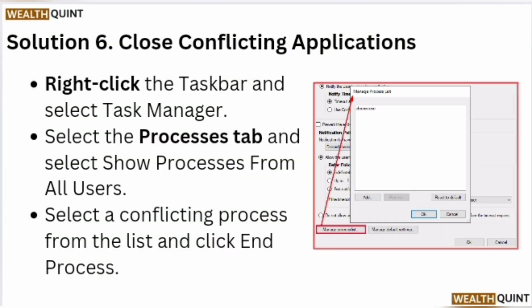Solution 6: Close conflicting applications. Right-click the taskbar and select Task Manager. Select the Processes tab and click Show Processes from All Users. Select any conflicting process from the list and click End Process.